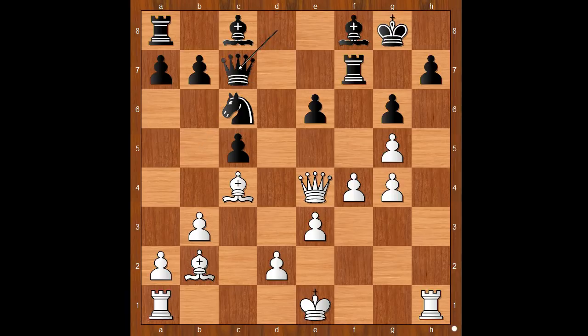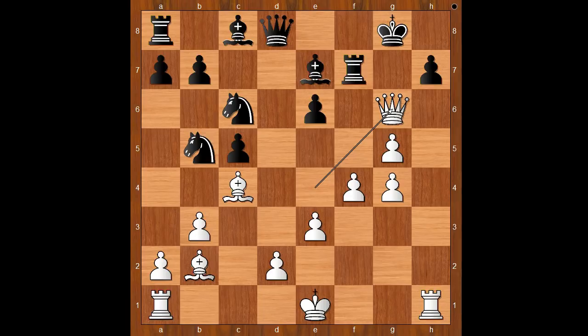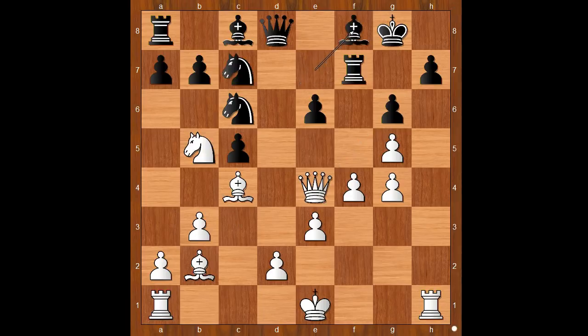Knight takes on c7, queen takes on c7. White to move — please pause and find the best move for white in this position. Did you find this amazing move? Queen takes pawn on g6, check. What a move. Rook to g7. If h takes on g6, rook to h8, check, mate. Going back to move 15: white played the killer move knight to b5, unleashing the deadly dark-squared bishop. If knight takes on b5, then queen takes on g6, check, winning the game. That is why bishop to f8 was played.